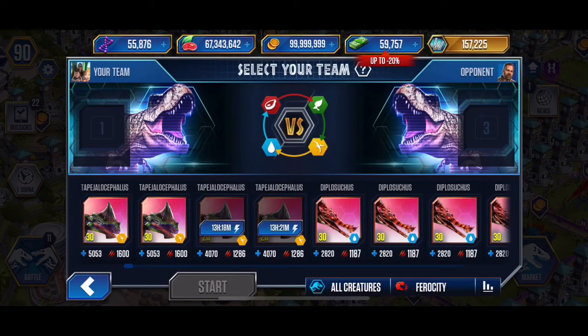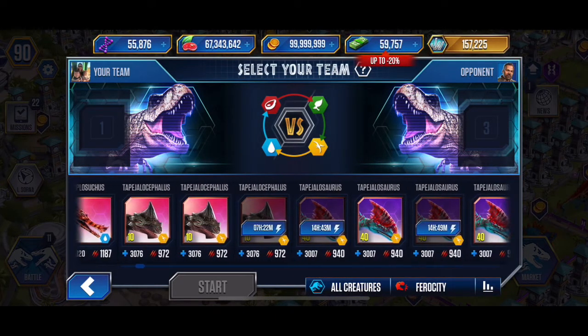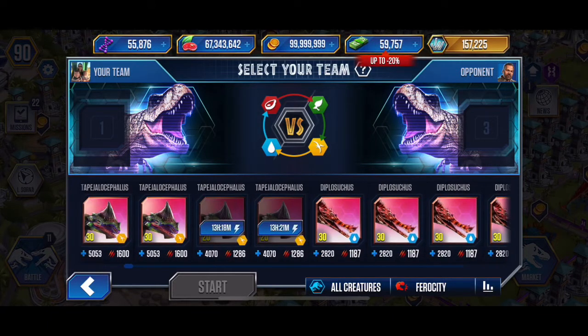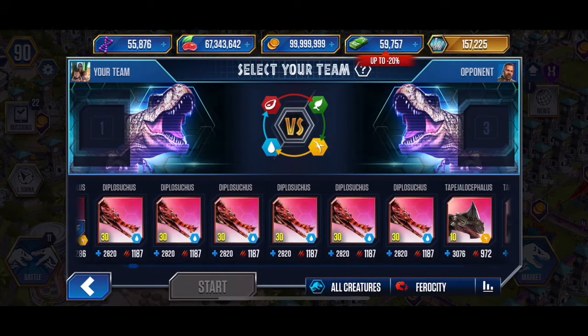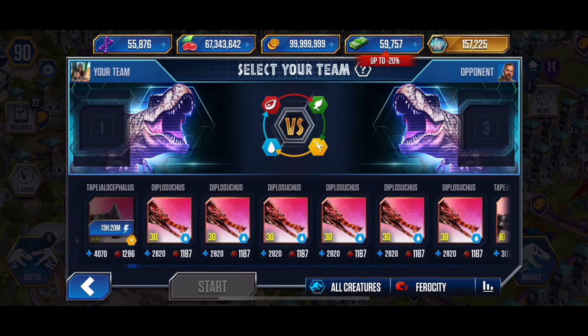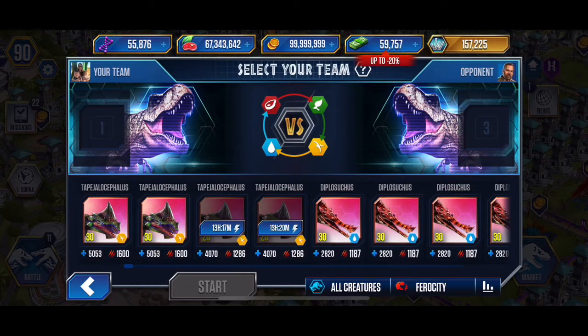Now we're on rares, where we start to introduce super hybrids as well as regular hybrids. I've got a whole slew of creatures here. Recently I added the Tapejalocephalus — a very, very strong pterosaur at rare rarity. The Diplosuchus is also very strong. I haven't made any level 40s because there's no gap in my lineup that needs it, and the level 30s are great for tournament dominator battles.